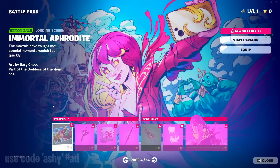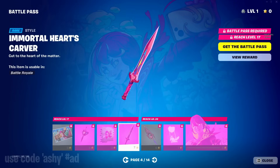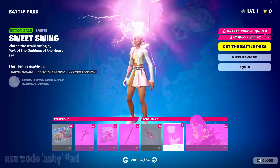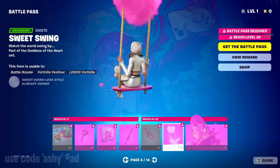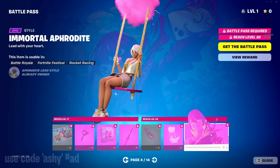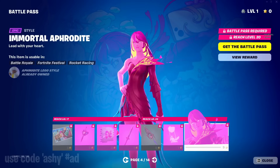Onto the next page, we got Immortal, Immortal heart bat bling, heart collector spray — so this is just edit styles of the previous page. The sweet swing emote is actually pretty cool and we don't really have something like this in the game, so that's good for the collection. And then there's an edit style of the skin as well.